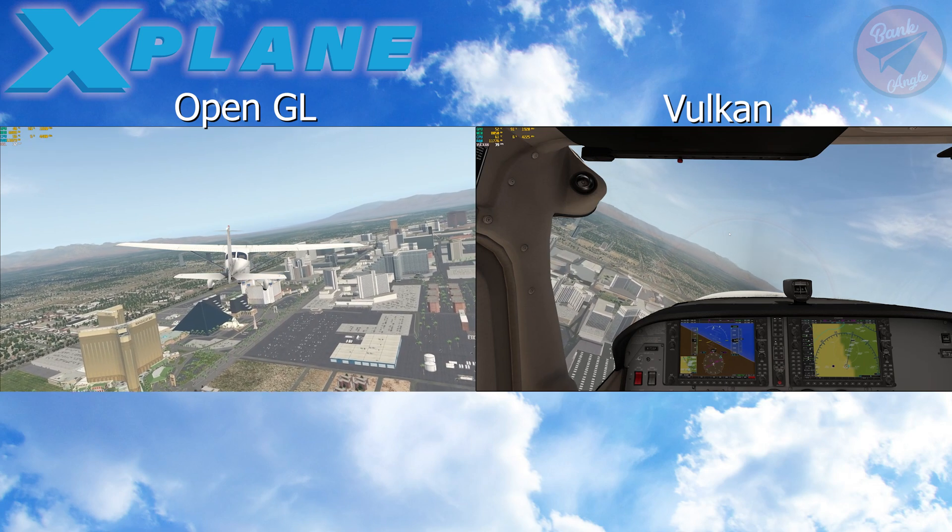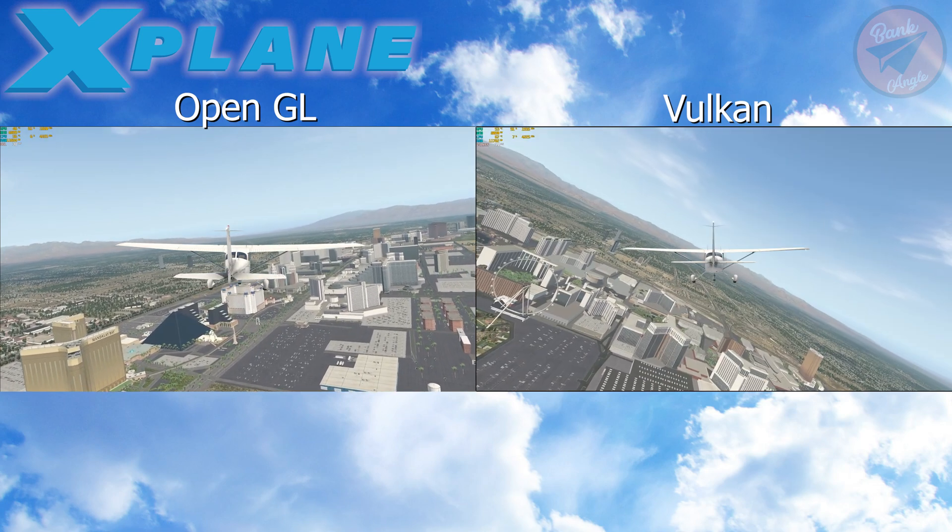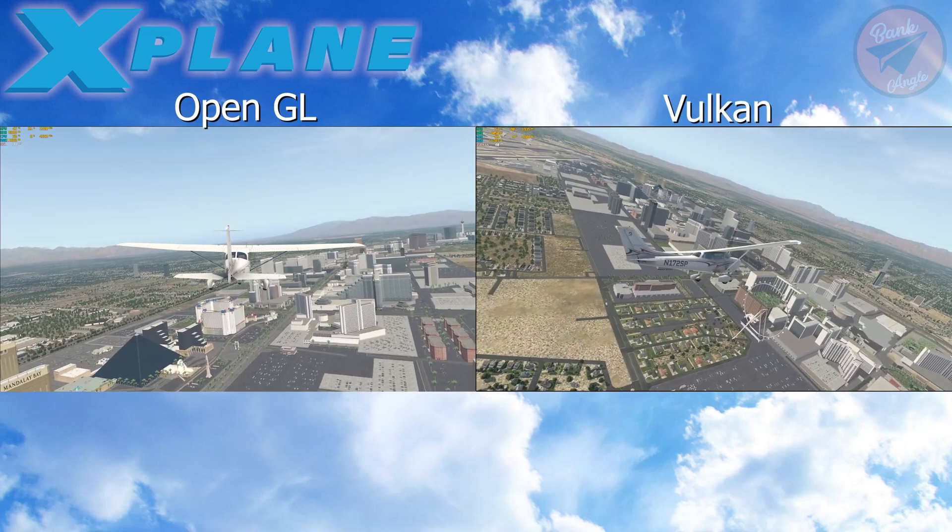What I find interesting though, is the little difference between Vulkan and OpenGL of just 13%. This I didn't expect.